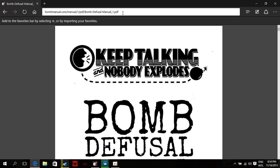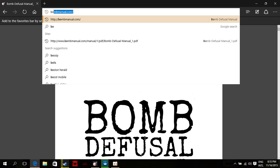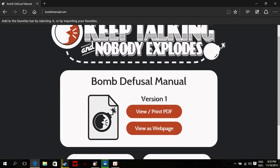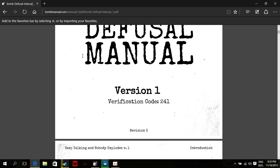Once you open this page, bombmanual.com, you'll see it gives you different options. You can either print the PDF or you can view it as a webpage. I'm just going to view as a PDF, then it opens like that. Once you scroll down a bit, it tells you which version it is and then also a verification code. Once you start your game the very first time, it's going to ask for your manual verification code, which would be that code.